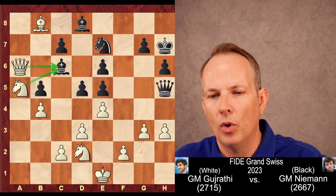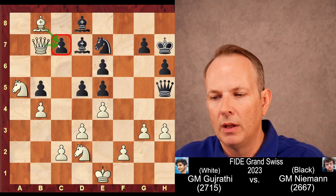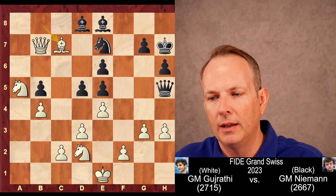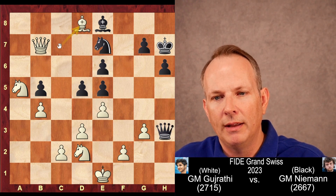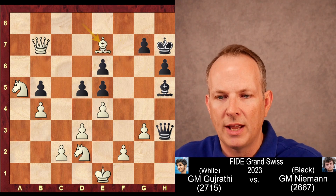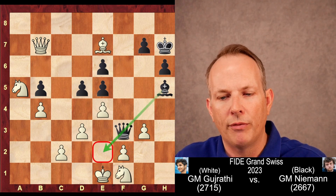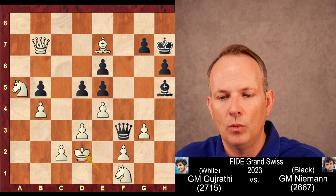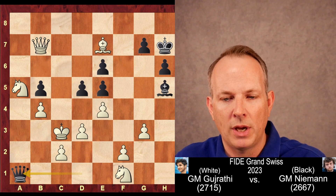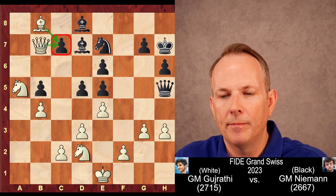Queen to H5 check. King to E1. Bishop to D7. Queen to B7 attacking the C7 pawn twice. Bishop to E8 is a possibility, and bishop C7 could be played. But after queen to H3, it looks like black is surviving — he just gives up the bishop at D8. But then bishop H5, threatening checks on H1. For example, if the bishop takes the knight, Hans Niemann could play queen to H1 check, knight F1, queen to F3 with a threat of mate on E2. After king D2, queen to D1 check, forcing king to C3, and after queen to A1 check, he actually has a perpetual check — he could just go back and forth and the game would end in a draw.